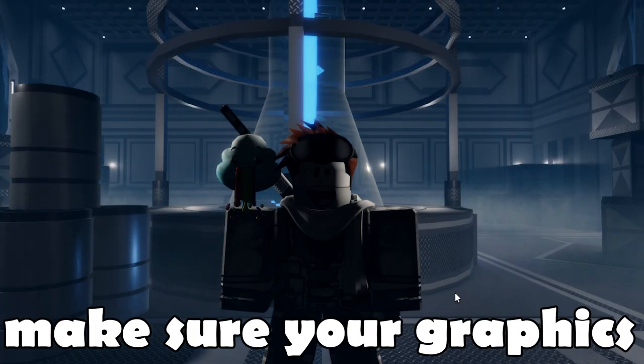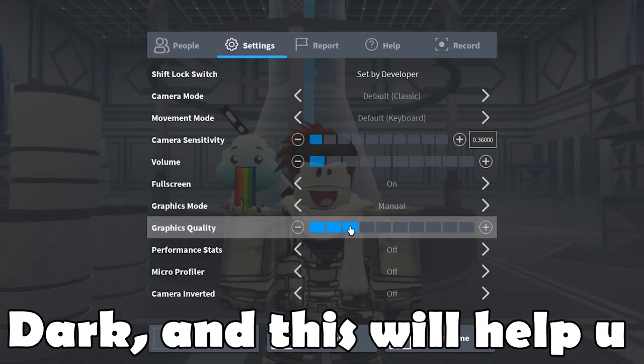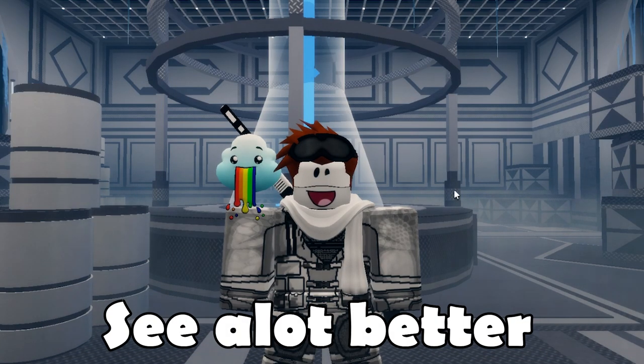A quick tip is to make sure your graphics are turned right down to three bars because this map is very dark and this will help you see a lot better.